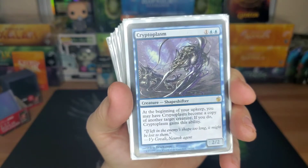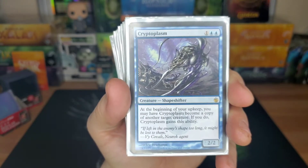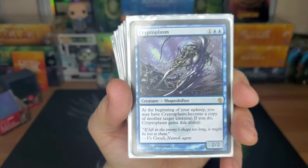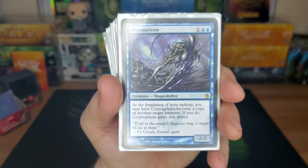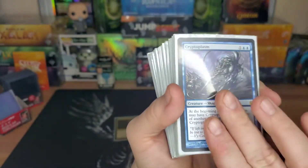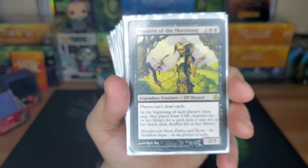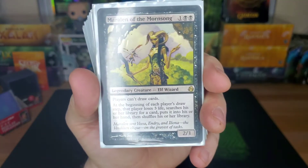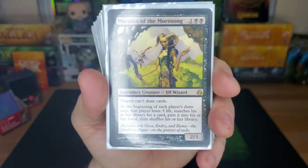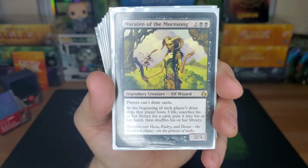Cryptoplasm — three drop, 2/2. At the beginning of your upkeep you can choose this card to become a copy of another creature, and if you do it retains that ability so you can do it every turn. That's always cool — having the ability to swap. You copy something that doesn't work for you and then next turn you can copy something that works way better.